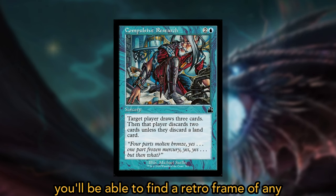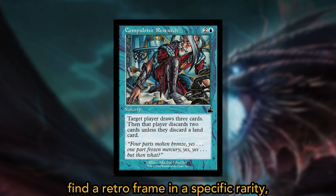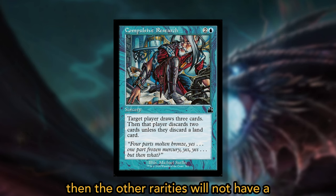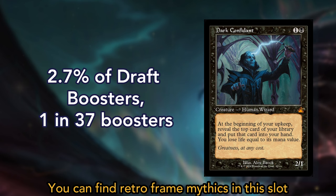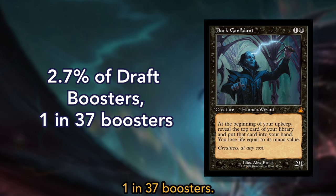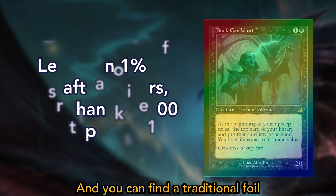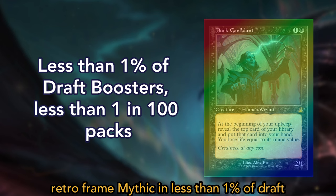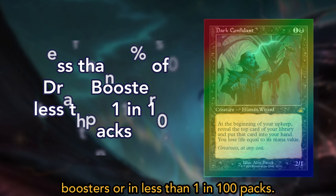In this slot, you'll be able to find a retro frame of any rarity. Now, keep in mind that if in any slot you find a retro frame in a specific rarity, then the other rarities will not have a retro frame. You can find retro frame mythics in less than 1% of draft boosters, or in less than 1 in 100 packs.